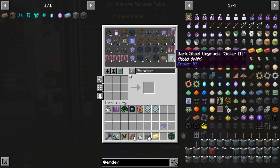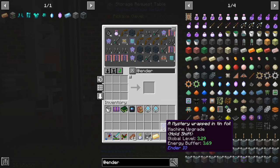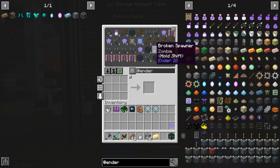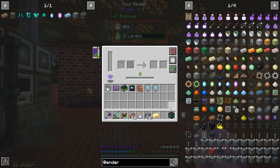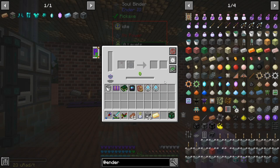I mean, that's probably fine. I don't think we really need to min-max our soulbinder - 3.31, but this is just better. We're going to need to go and get some endermen and soul vials, which will be simple. We're going to want an interface.